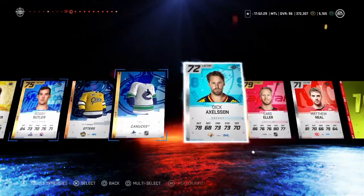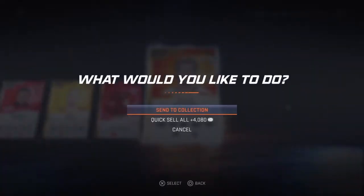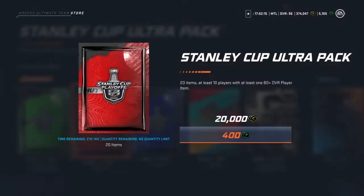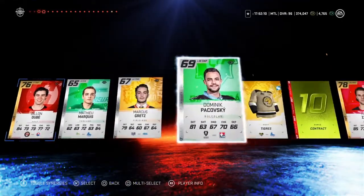The gold jerseys I can actually sell — not the bronze ones. Another Jacob Voracek! We're getting some good pulls. Our highest is a 91 overall. That's crazy — it's rare for me to pull back-to-back Team of the Week cards, even good ones.